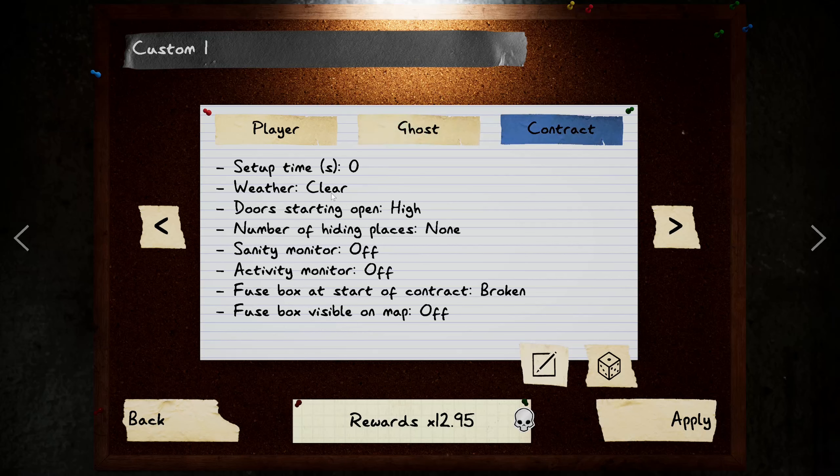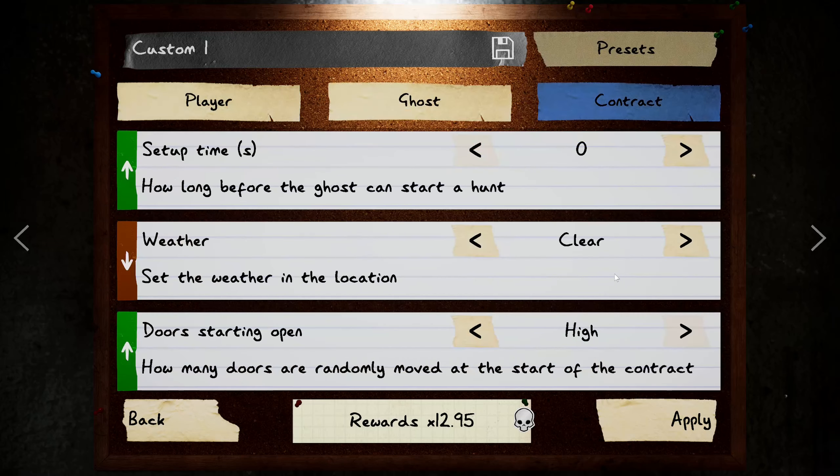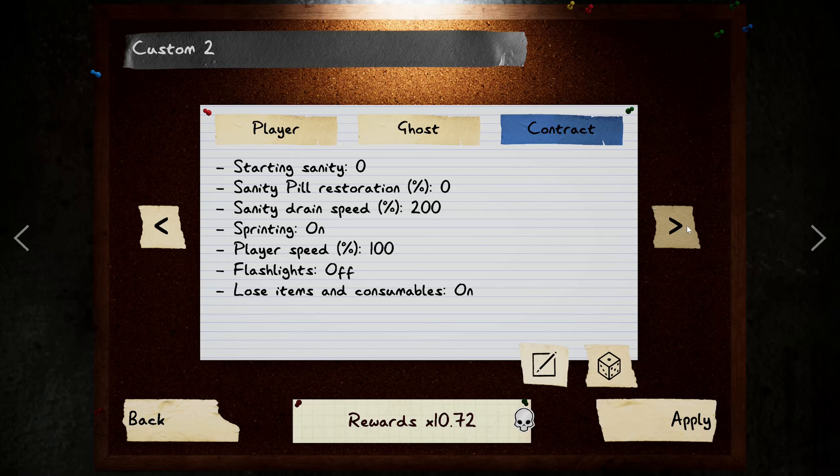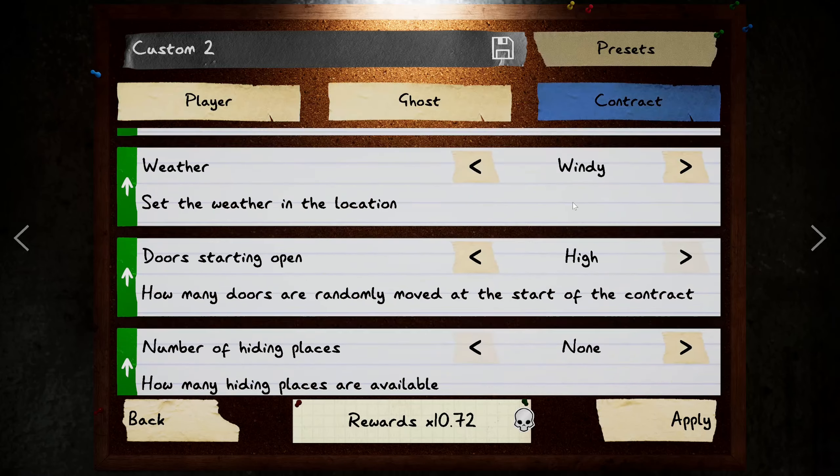Clear weather leaves us at 12.95. Going to windy bumps it up by about .12 — so we'll go ahead and apply that. There's also a 10.72 option which is basically all the same stuff but with sprinting turned on, and the fusebox start of contract is on — that way it's easier to test for Jinn and mirror.